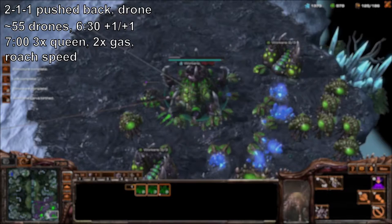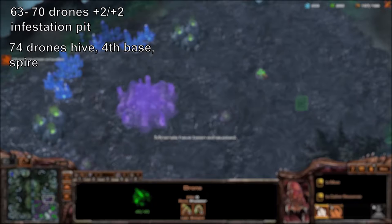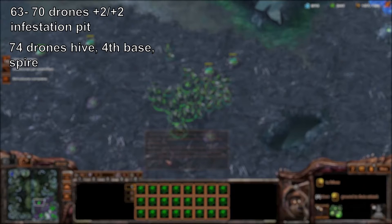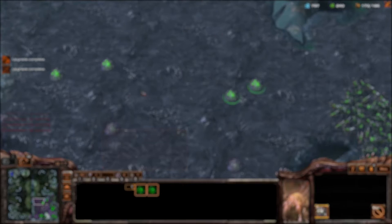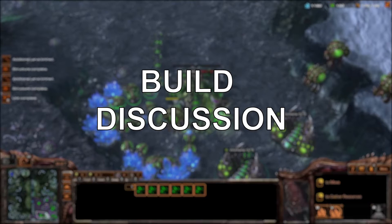In a regular game you will have been defending against multiple attacks, trading army, and constantly having to replace it, so this is a bit of a hard exact build to follow. The general idea is to hit your drone timings — your drones tell you a lot about when to get your tech going, as well as your extra bases. As the game continues, once you safely get to around 65 drones, get plus two plus two upgrades. Get your infestation pit, and at around 70 to 74 drones depending on how greedy you can be, grab your hive, your fourth base, and if you choose, a greater spire for the broodlord path.